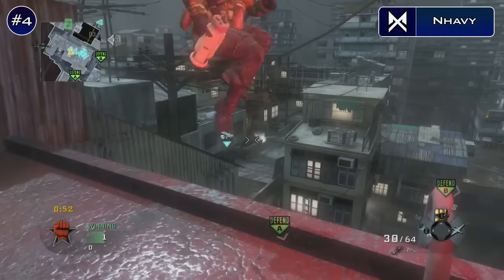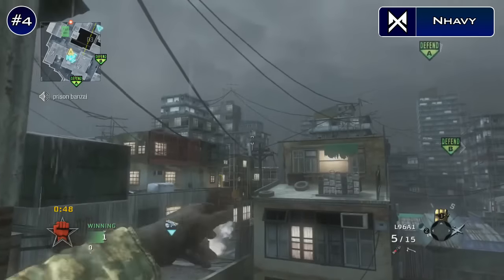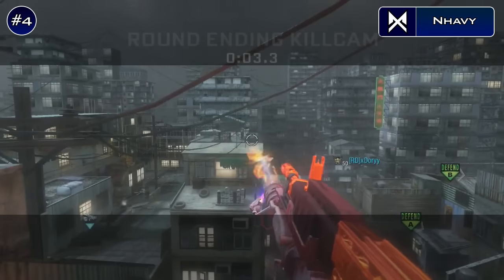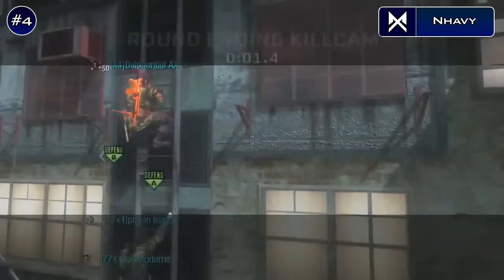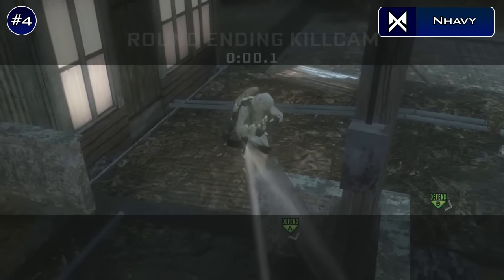Moving straight into our next clip here, we've got Navy taking us back to some Black Ops 1 on the Kowloon DLC map. Up in the traditional trickshot spot, he spots the enemy down below, tosses a quick stun grenade, and then goes for the flame cancel, C4 cancel, instant swaps to his sniper just before tossing that sucker halfway across the map to hit that guy up the ass. Very nice killcam by you, Navy — that was a 6th shot.